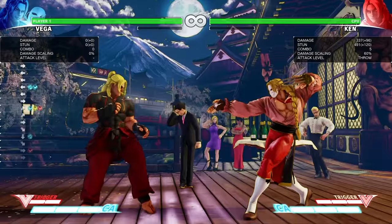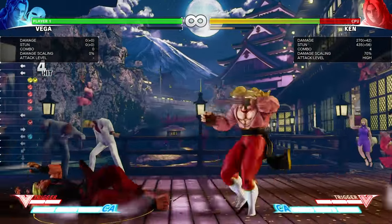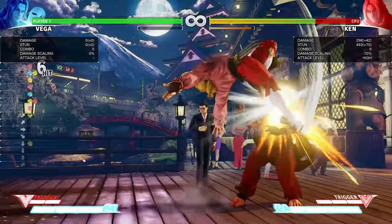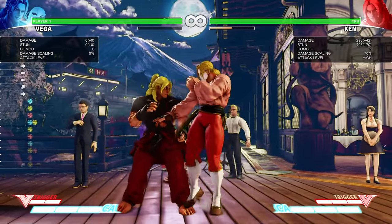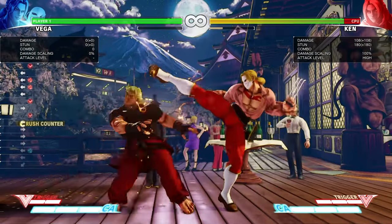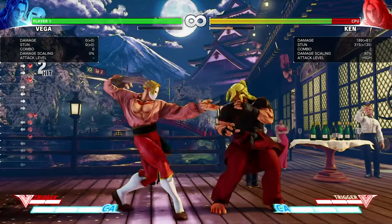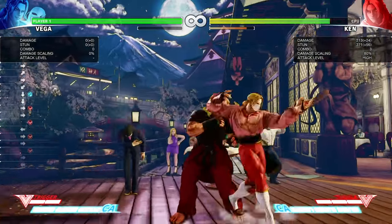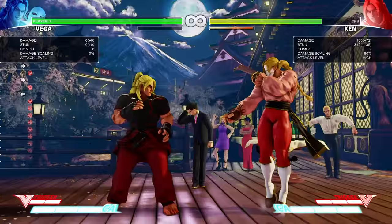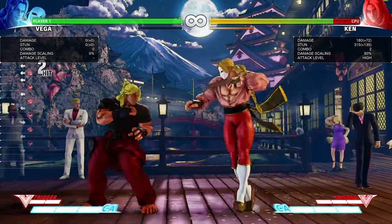Or the basic combo is that you walk forward and do standing fierce, into his target combo into V-Skill, or you can do the claw switch combo. Another one: if you land it really far, you can just cancel into V-Trigger — it's really good if you land it really far. If you land this really far, you have to walk just a bit and leave neutral, because if you leave forward you're gonna get the wrong input and miss your combo opportunity.